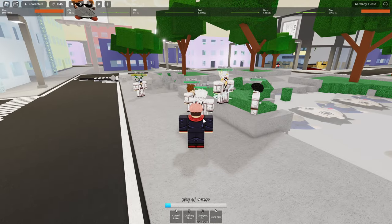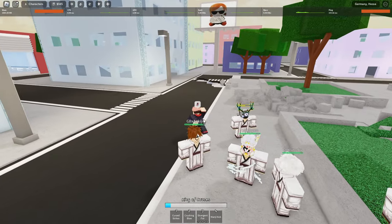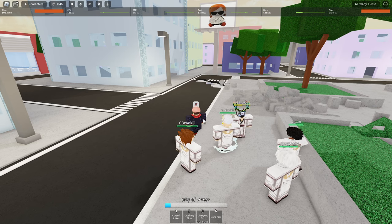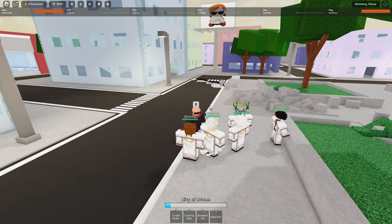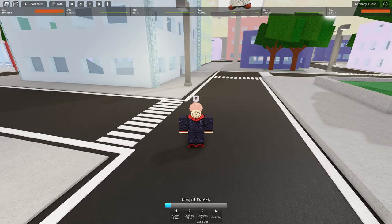You have the main ability which is like a cut, which seems to be more close range. The rush lets you dash at your opponent. The fire arrow seems to be long range. Then the domain expansion, which instantly causes an AOE — area of effect — attack on everybody inside of it, unless they're blocking. I believe blocking does reduce damage. So yeah, remember that ladies and gentlemen, thank you guys for watching. I'll be making more videos covering everything — on to the next one.